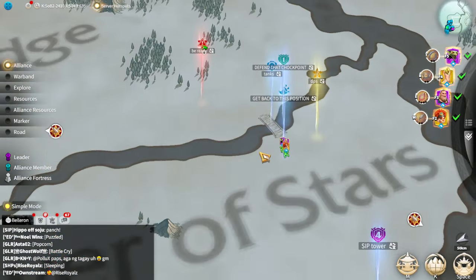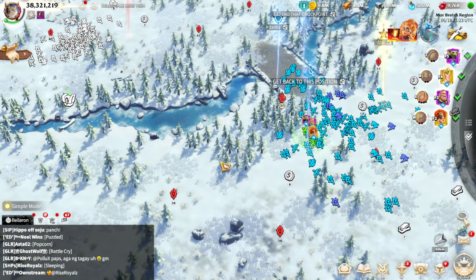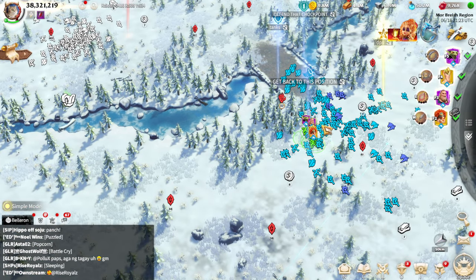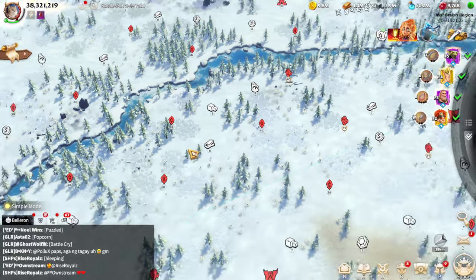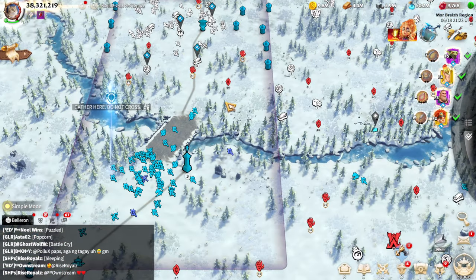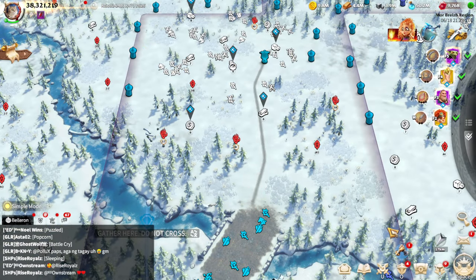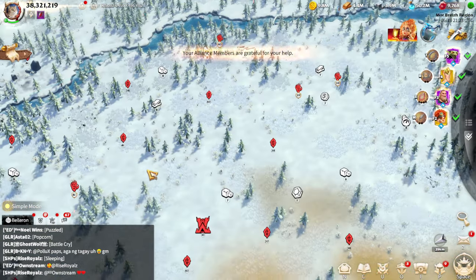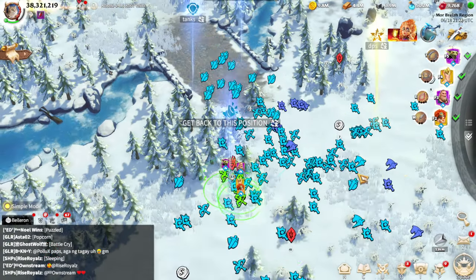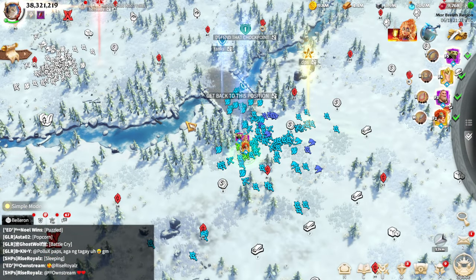We are waiting until they try to push towards our territory. It won't be easy simply because we are outnumbered — we are fighting alone against three alliances. We will try to win this battle tactically in order to survive and buy time until our family alliance takes down the spire.